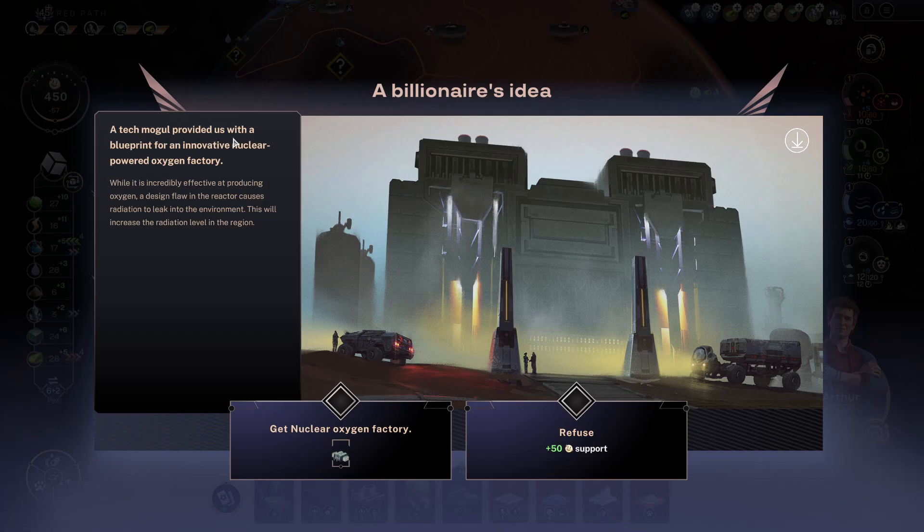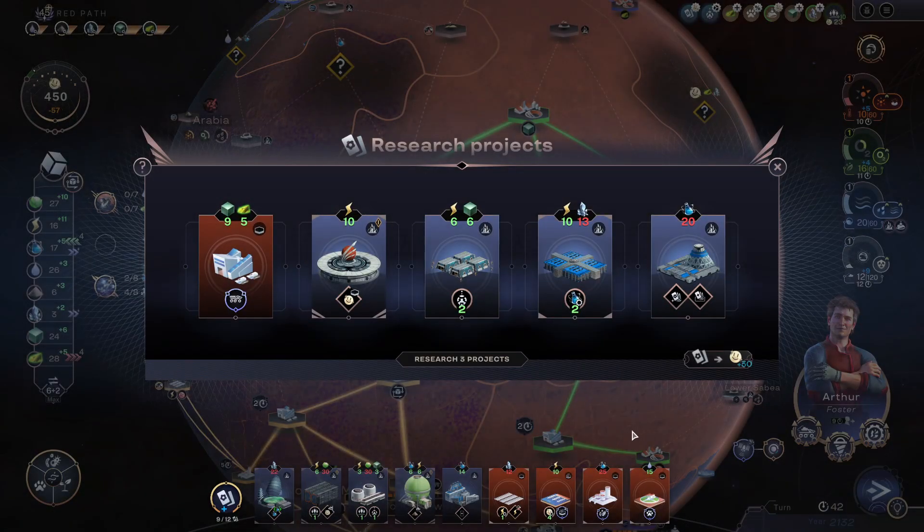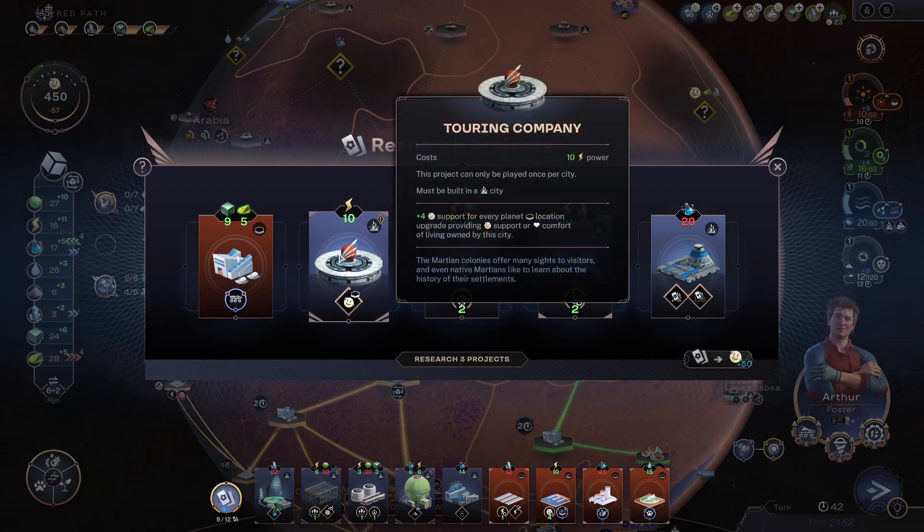A tech mogul provided us with a blueprint for an innovative nuclear powered oxygen factory. While it's incredibly effective at producing oxygen, a design flaw in the reactor causes radiation to leak into the environment. This will increase the radiation level in the region.